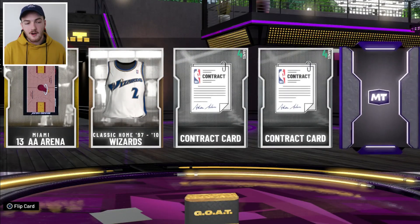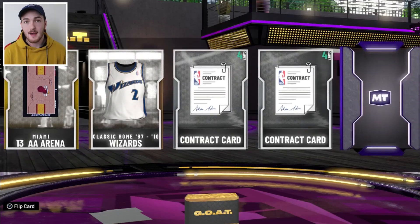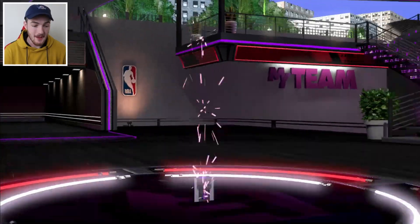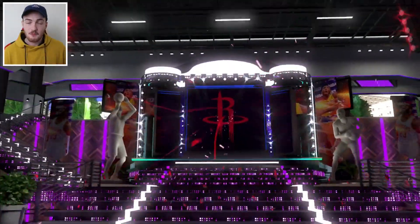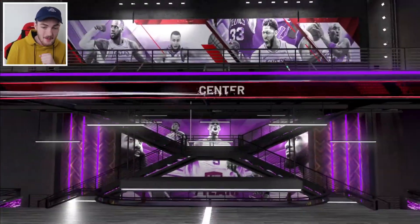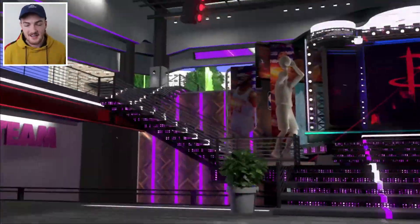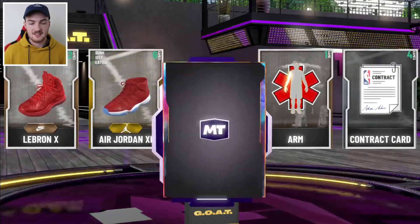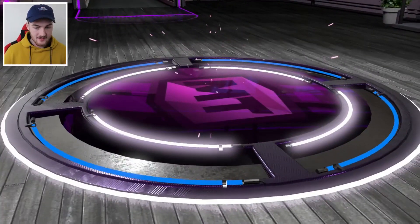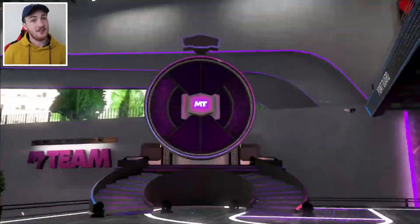We got an Opal pool right here. I see a lot of red — looks like Rockets. Is it Hakeem? Can it be Yao? It's going to be Hakeem. He's one of the most common ones, so that ain't exciting. We go back to back — another Opal right here, which is pretty good considering they're not guaranteed packs. This is looking a lot like John Stockton. Yeah, again, that's another L. We're not happy with that.